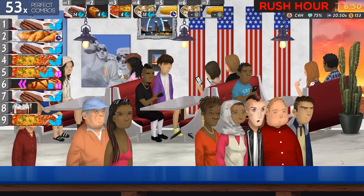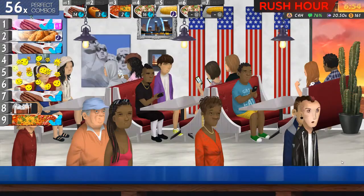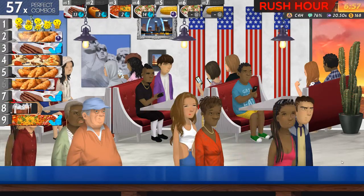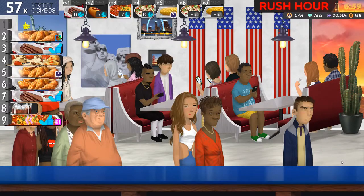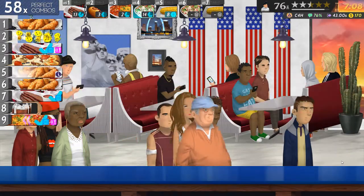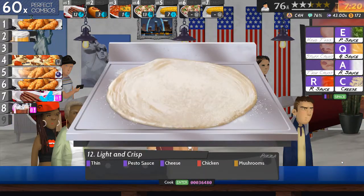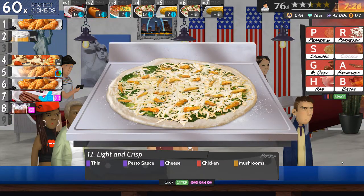Oh, I've got no pizzas to cook. That's good. And now I've got a pizza to cook - spin, pesto, cheese, chicken and mushroom. Number seven, number eight could be peach tea.